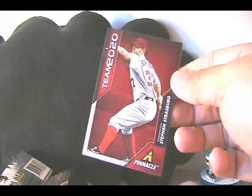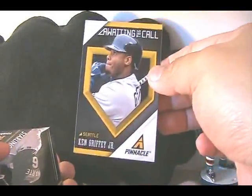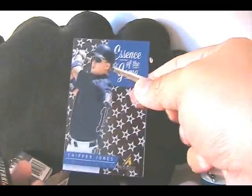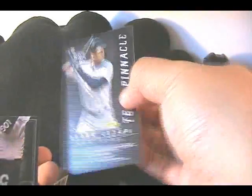I'm sort of twisting and turning the cards. Team 2020, Steven Strasburg — we've seen one of those before. Ken Griffey Jr., Awaiting the Call, and the rest are base. Chipper Jones — this is a cool one, Essence of the Game. We've got a lot of those little stars in the back on the acetate, it's cool. Team Pinnacle — Cal Ripken Jr., and on the back Derek Jeter. It's a nice one-two, clean players, fan favorites for sure.